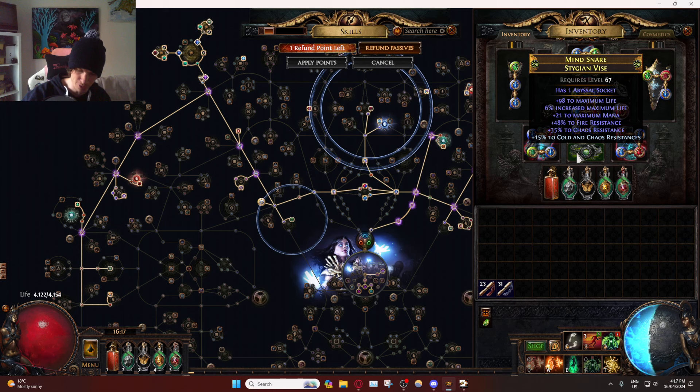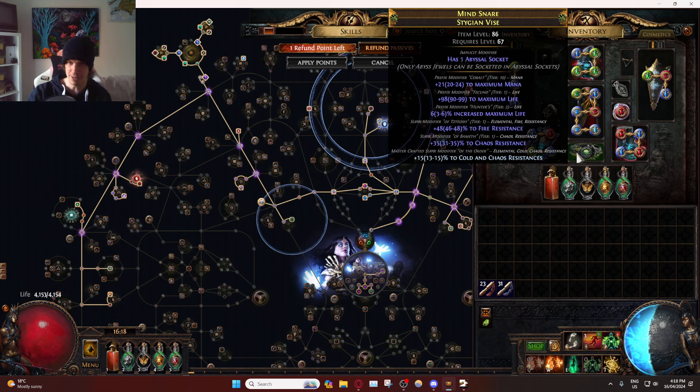We also got ourselves a Hunter Belt, which I couldn't believe — this is the first one we've ever crafted that actually worked out. Every time we've tried to craft this belt in previous leagues it's given us a bad modifier, and I'd never end up getting another Hunter's Exalted Orb, so I'd give up and settle for a bad belt. This time we successfully crafted a really nice Hunter Belt: T1 flat life, T10 mana — and that mana is not a dead stat, it's actually really nice. The rolls are great: perfectly divine fire res, perfectly divine chaos res, perfectly divine life, one off maximum life.